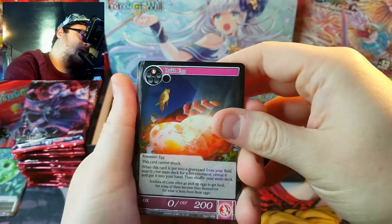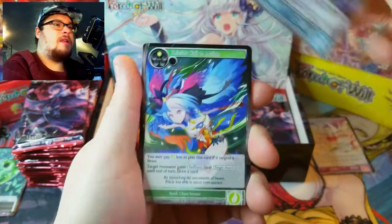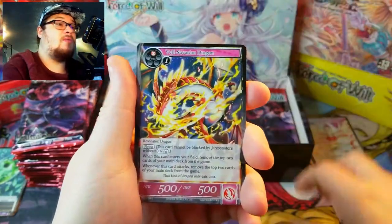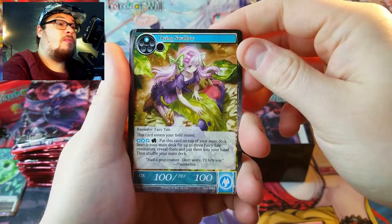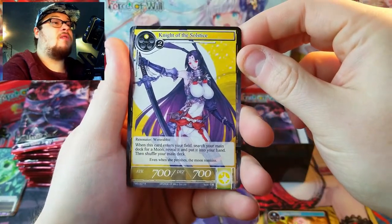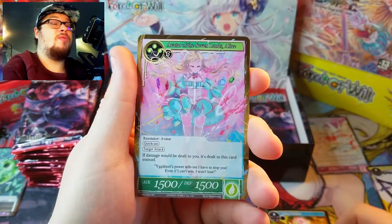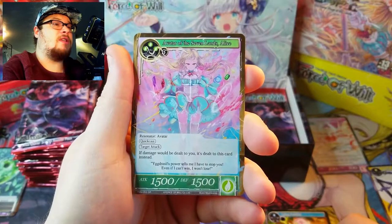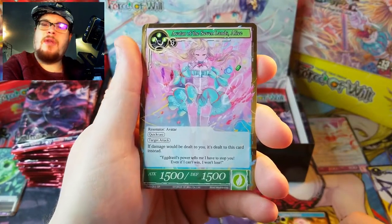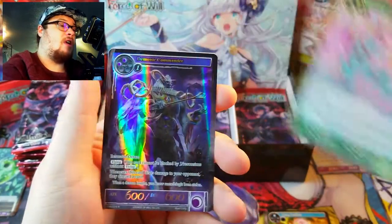Alright, next pack — we've got Rue Egg, Peasant Royalty, Dying Swallow, Night of Solstice as our rare. Cool card — love to get a full art of this one. We definitely want to get a stamp on this: Avatar of the Seven Lands Alice. Pretty cool card. I believe they have stamped versions in this set.